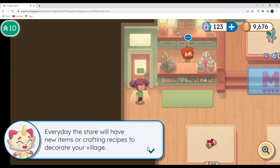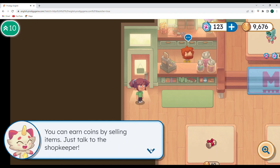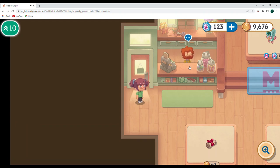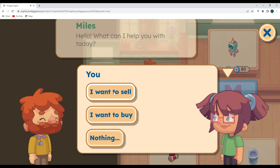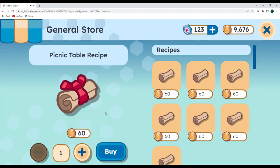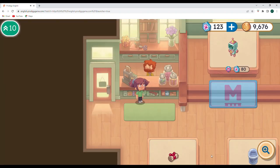Welcome to the general store! Every day, the store will have new items or crafting recipes to decorate your village. The shopkeeper also has some items that are always available, but you're going to need some coins. You can earn coins by selling items — just talk to the shopkeeper. Today's recipes include a picnic table, wood birdhouse, wood seesaw, stacked stone, wood signpost, planter, and a vase with daisies recipe. I think I have all of those; I might double-check after the video.